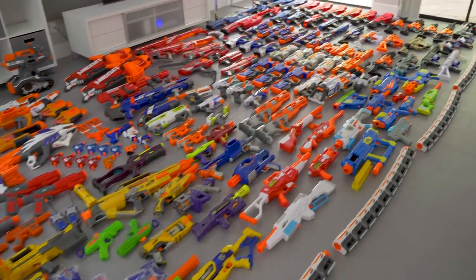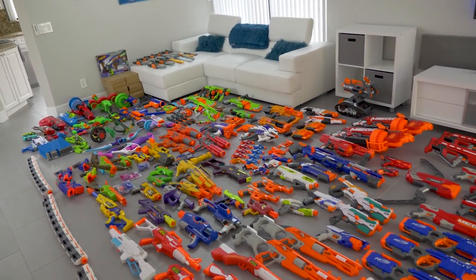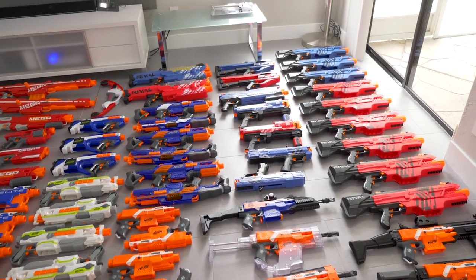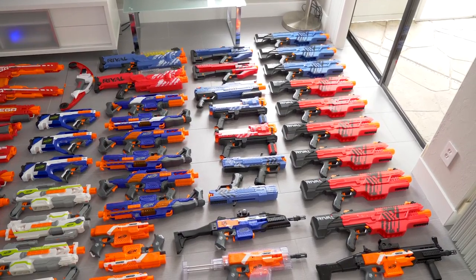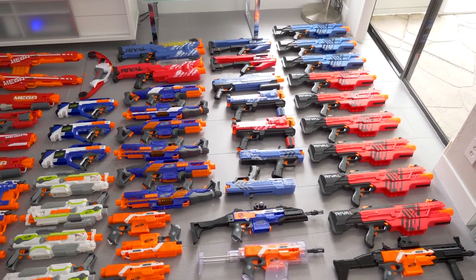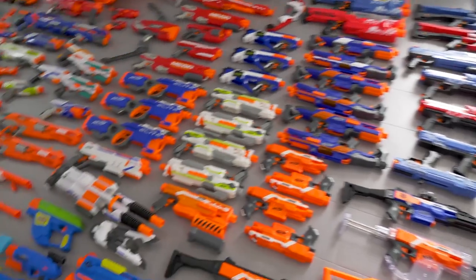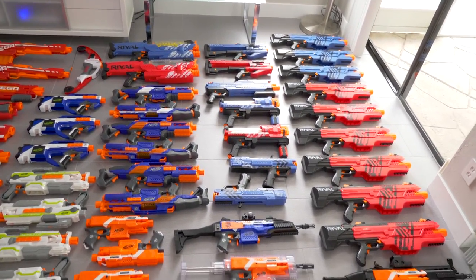Let's start over here because it's my favorite. It's kind of organized by section — lines or series — and I have some spring and flywheel stuff separated. This is the rival section: a bunch of Rival Chaos's over on the right, Zeus, a few others. I think I have every rival blaster on the ground right now — two Nemesis's. Magazines and ammo aren't here; these are all just the blasters themselves.